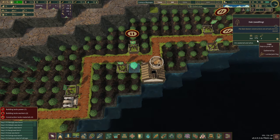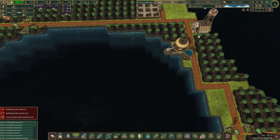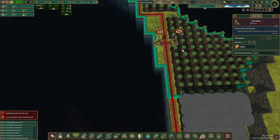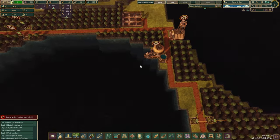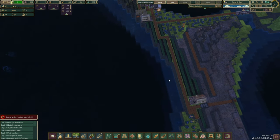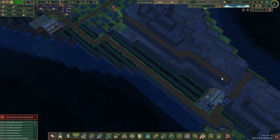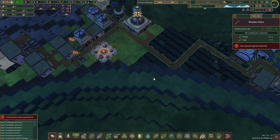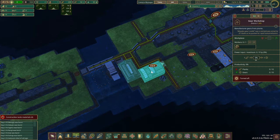Great news — the first oaks are 97% done, which means very soon we'll have a nice little forest growing in this location. We don't really need all the workers here; some of you can go do something else. There are other areas where we'd prefer a bit of extra help.